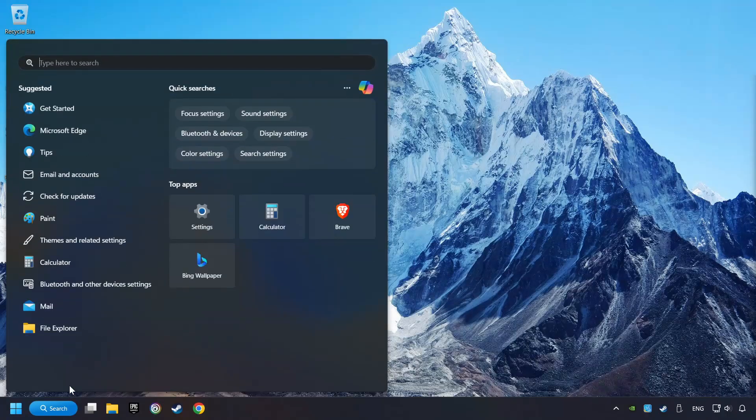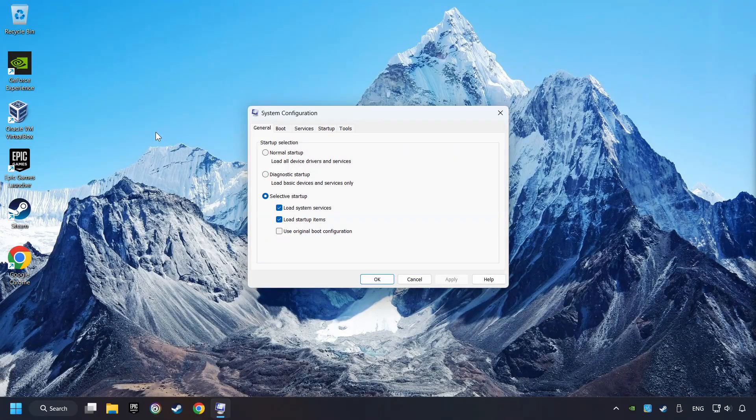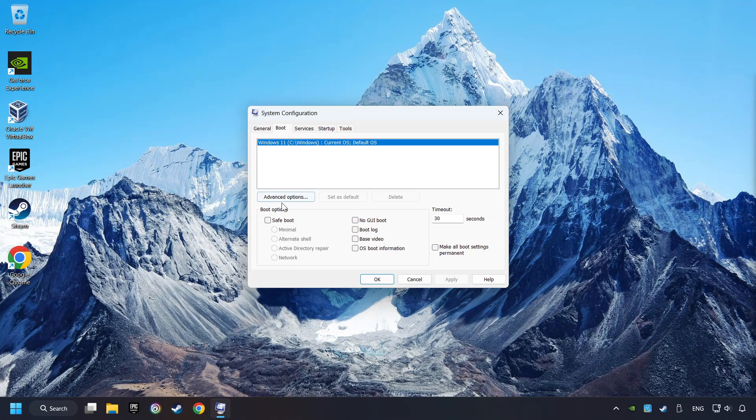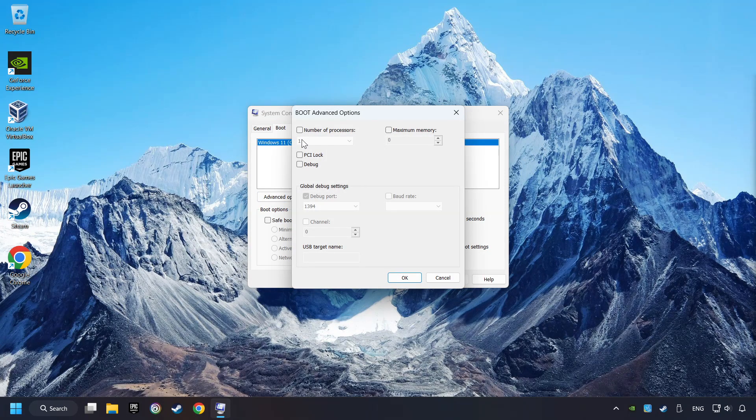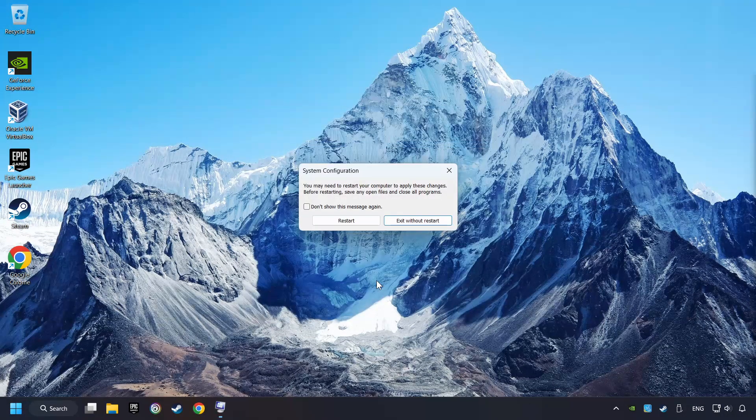Click on the search box and type in MSC. Click on System Configuration, then on Boot, then the Advanced Settings option. Enter the number of processors and set it to the highest possible number — in my case it's 8. Click OK, then click Apply. Finally, close all open windows.